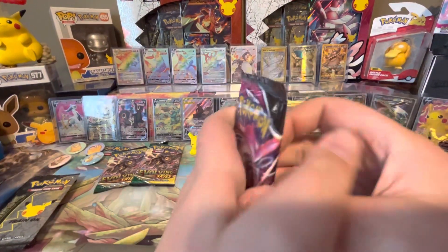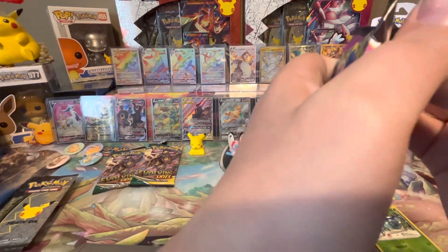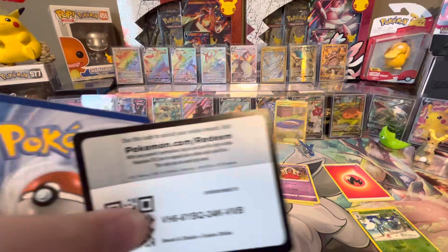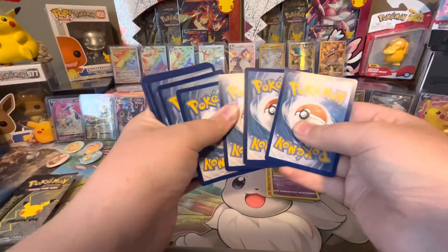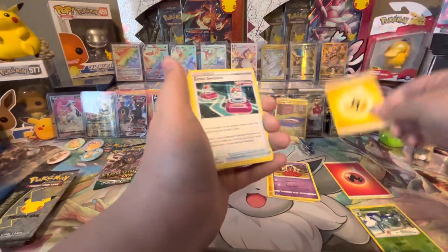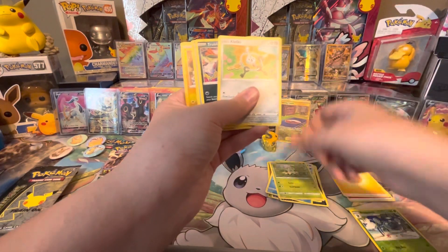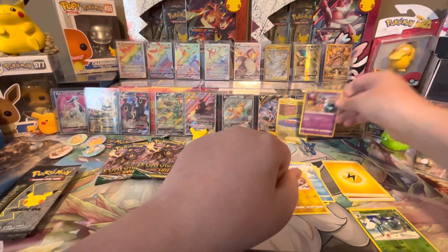Next pack of Fusion Strike with the Mew artwork. The pack isn't letting me get into it. We got another good code card. These cards feel sticky for some reason. We got Lightning Energy, Cross Switcher, Garbodor, Maractus, Gothita, Shroomish, Klefki, Trubbish, Totodile, Toxel, and a Deoxys Holo. Putting the Holo up front.